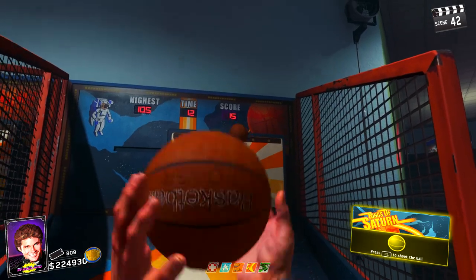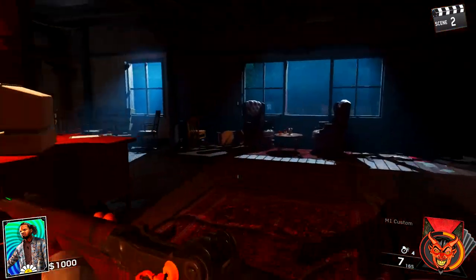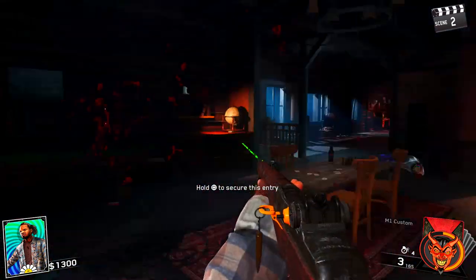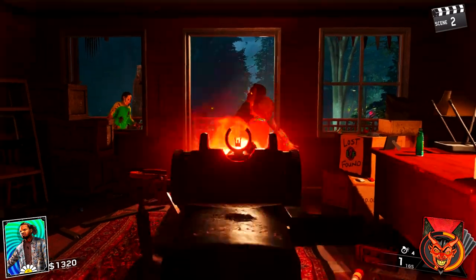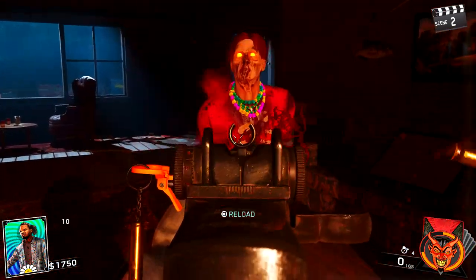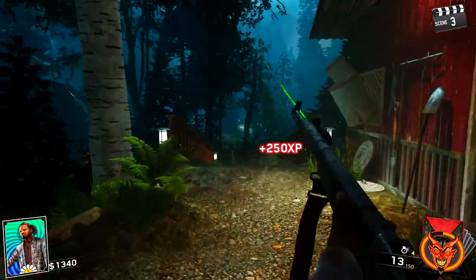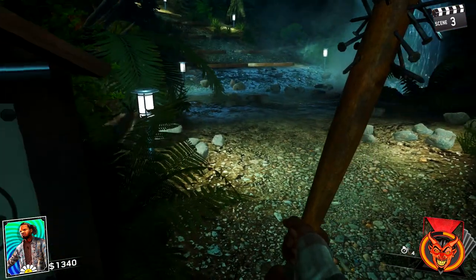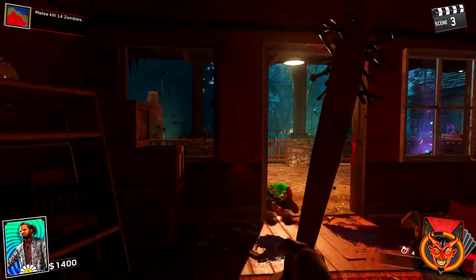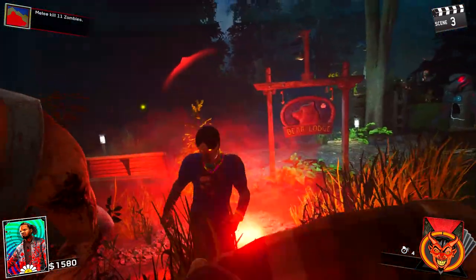Everyone has access to Spaceland - the only thing you'll be missing out on is obtaining the Sentinel if you don't have that yet. Moving on to Rave in the Redwoods, there are basically two methods I use: one is if I'm planning on ending the game sooner rather than later, the other is for going higher rounds. Regardless of which method, the first five rounds are always the same. You want to pick up the M1 Garand and any melee weapon - I always pick the spiked bat. Sit at spawn until about round three, then buy the door heading towards Blue Bolts, which I believe is called the Mess Hall.